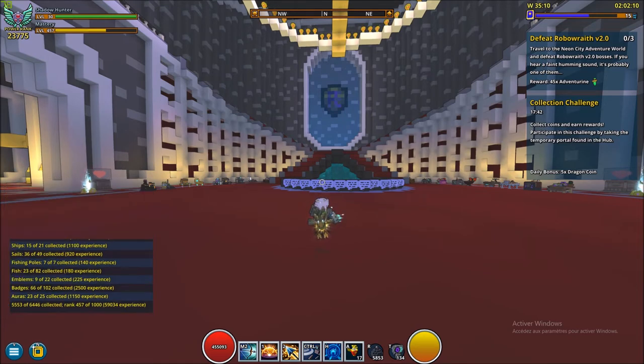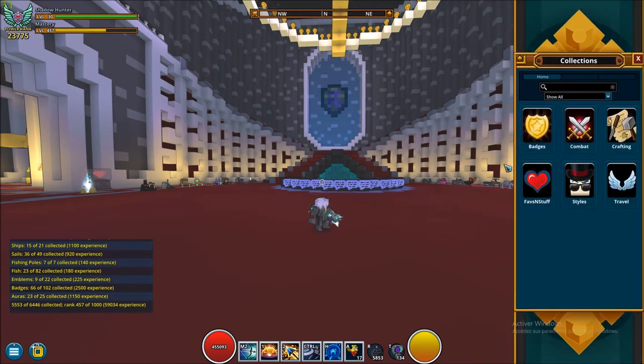But there is a way that is often overlooked for mastery: badges. To see your badges, press Y and go to badges.